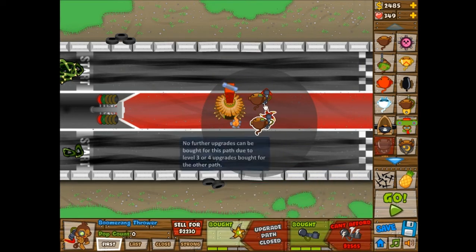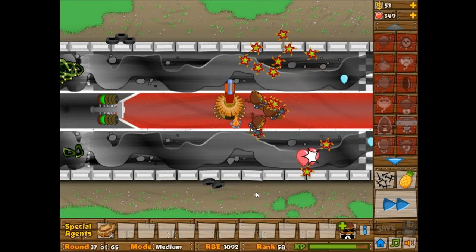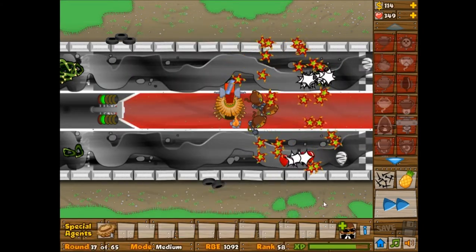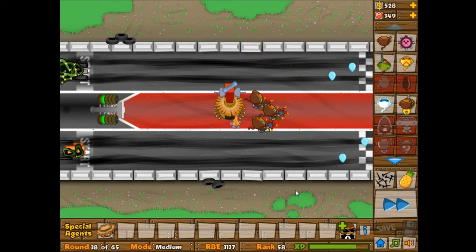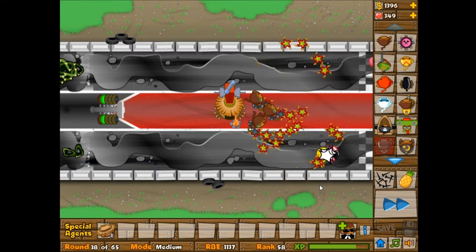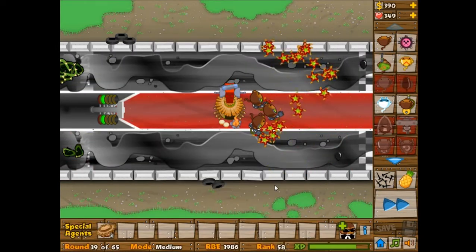I wanted to use ninjas, but I guess I probably shouldn't because the boomerang throwers are going to be better - they have faster attack rate, the double renga, the arc, and all that. Maybe later on I'll have enough money saved up to switch over to that ninja strategy. Ninja monkeys are good at the beginning, but they have a low ceiling so you have to buy more of them, which means it's gonna cost more money. That's why a banana farm would've been great, but on these harder stages it's harder to build up your banana farm early on.